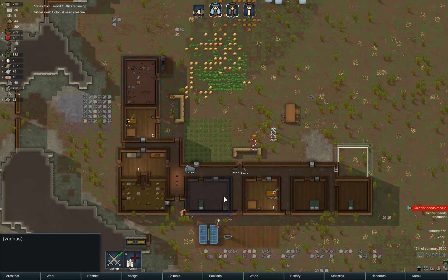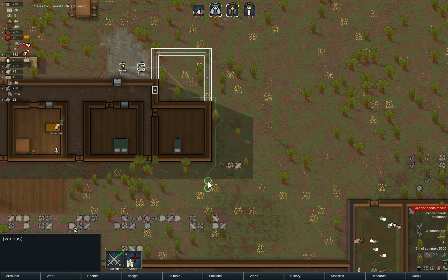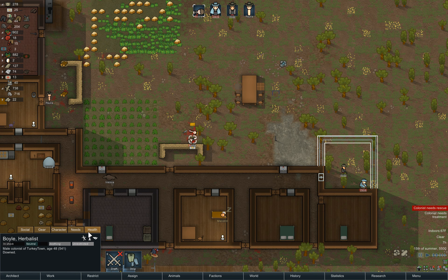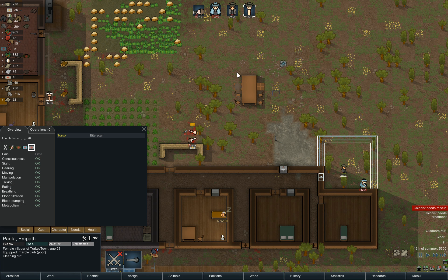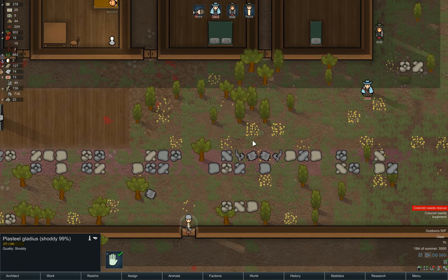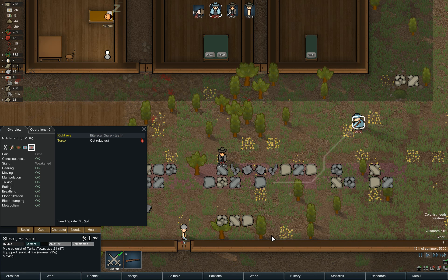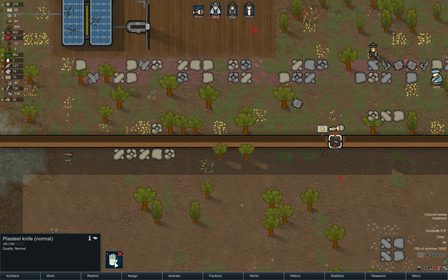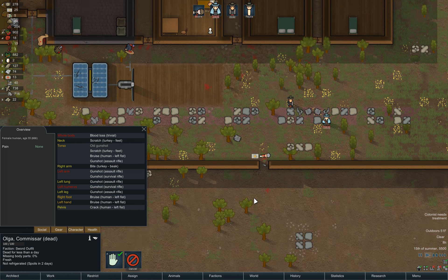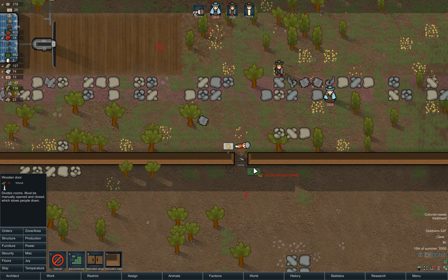Let's see if we can catch the other guy - he's down here. Paula, unrestrict. How bad are you, Boyle? He didn't lose any other limbs or anything. Please rescue Boyle. Fortunately we killed this guy, so maybe we can catch this other guy. Got him. Of course, we accidentally killed him as well, which is pretty irritating. We keep killing our potential recruits. But better that than still being alive and running around.